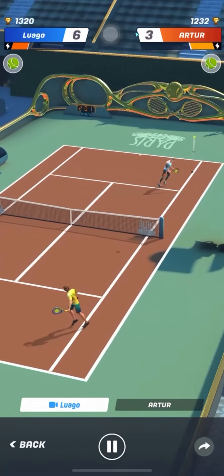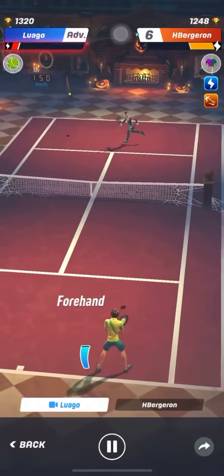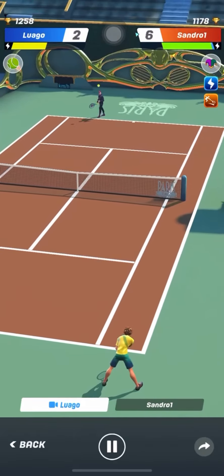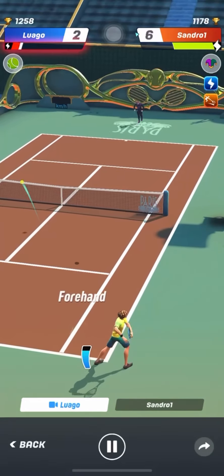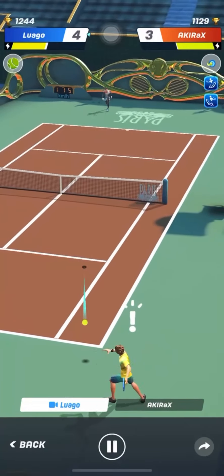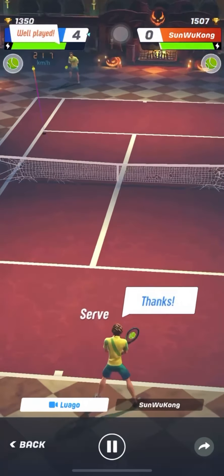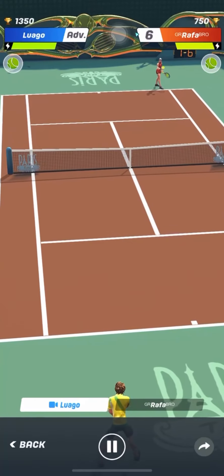When should you avoid hitting the drop shot? Avoid hitting drop shots when you are out of position or moving backwards — unless it's a last-hop shot or double-or-nothing shot. Sometimes you will see drop shots hit while the hitter is completely out of position in this video, but these shots are risky and won't consistently win matches. Luago hits those drop shots while out of position simply because he considers them his double-or-nothing, last-hop shot.